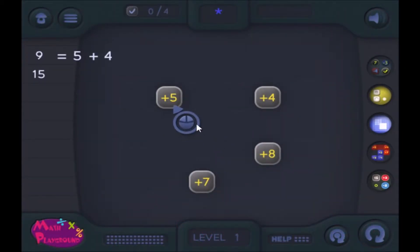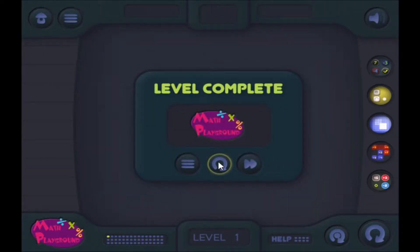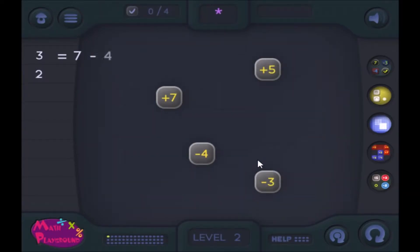I have no idea what I'm supposed to be doing. It says 9 and 4. Oh, okay, gotcha. I gotta make the numbers on the side using numbers in the middle to free.